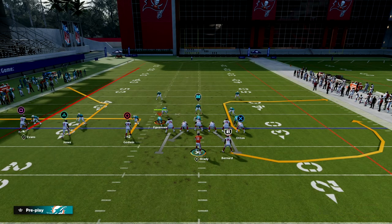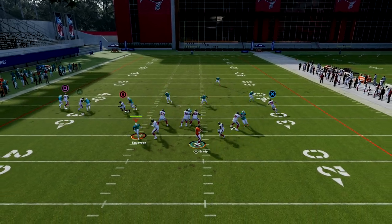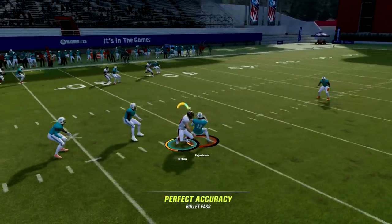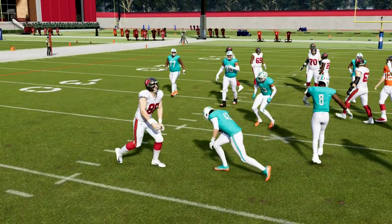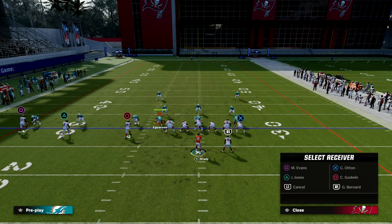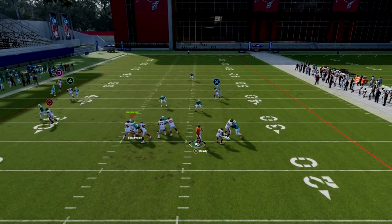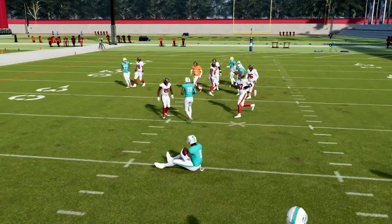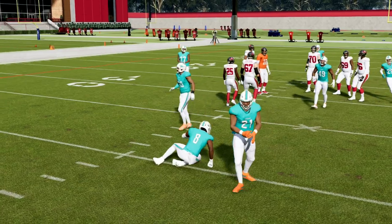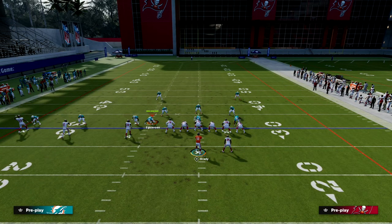Another thing you can do with the tight end is, if you have Hot Route Master, put him on a trail route. These trail routes are actually pretty decent against man — you've got to throw them at the right time when he cuts inside. But again, this play is primarily designed to beat zone coverage.